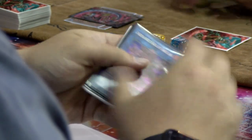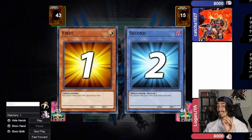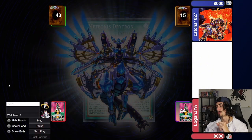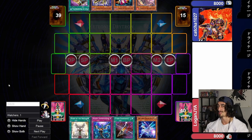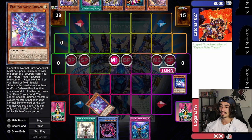Alright homies, let's kick things off with replay number one against the Unchained, a deck that many believe to be one of the best decks going into this brand new format. Let's bring him down a peg or two with the Mighty Drytrons strategy. Winning the die roll, of course, setting ourselves up for success here. I'm going to show you how to turn lemons into lemonade with a hand like this.